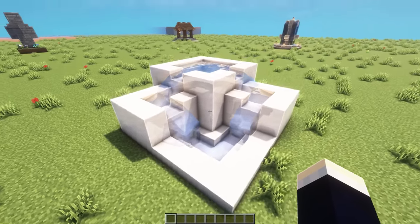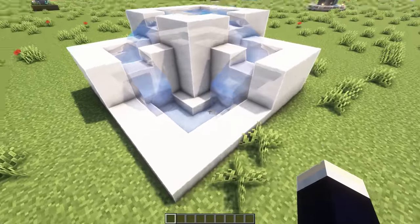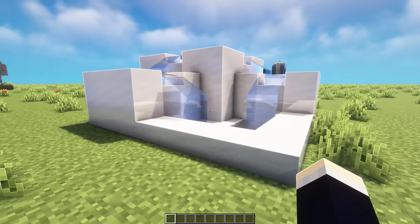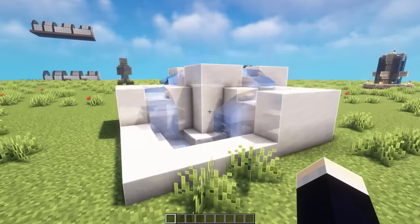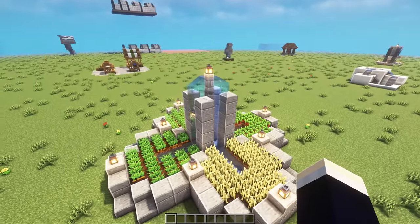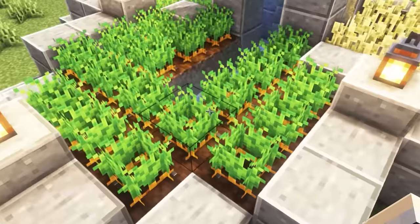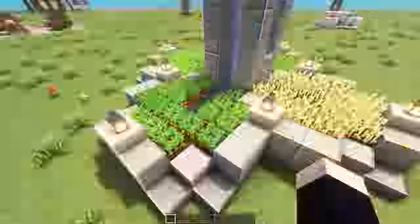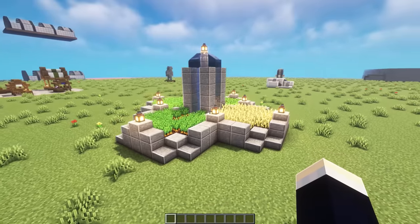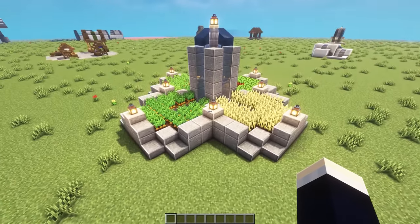Next up, we have a bit more of a modern water feature. The water starts up here and then sprawls down to the left and right, and then finally down into this little area below. This might not match a lot of villages, but if you're making a modern village, this is definitely a really cool addition. Next up, we have a bigger fountain, except this time it's actually watering these crops. If you want a really nice aesthetic water feature that's also useful, this is definitely a really cool idea.